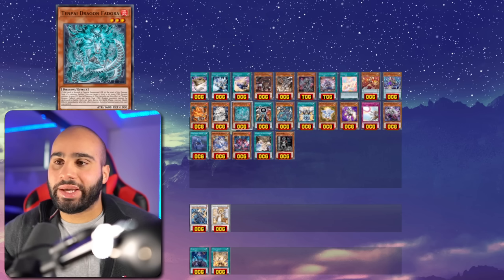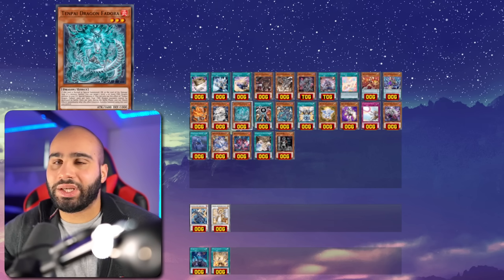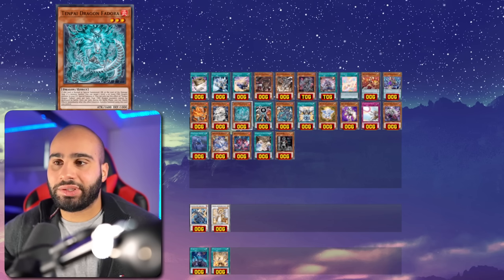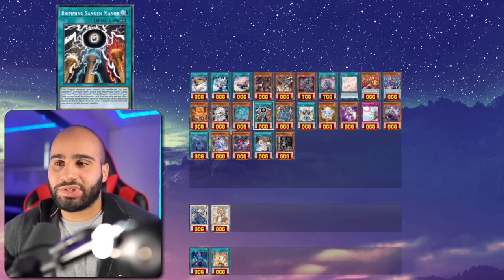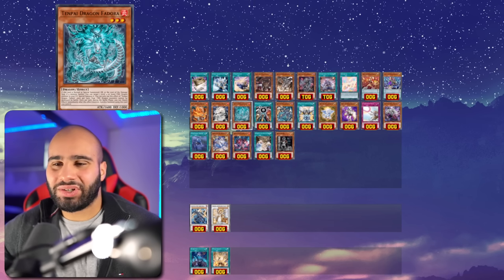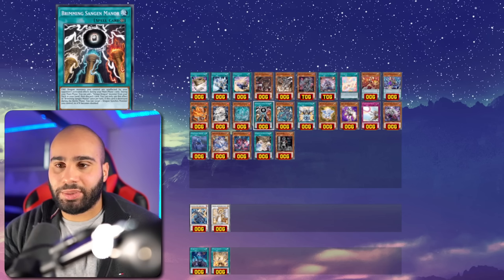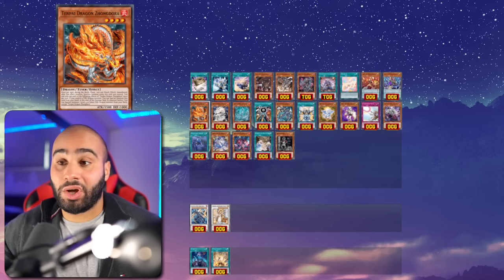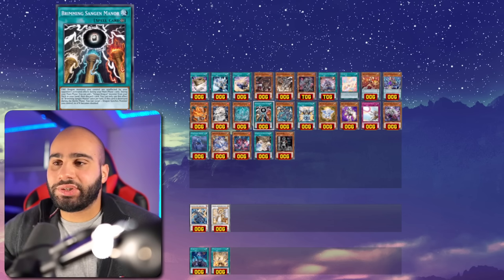Tenpai Dragon is clearly a very good deck, but high-level players aren't always considering it because it only has about two layers of play — you Normal Summon a monster, maybe have one extender, and if that doesn't work out you're playing a very weak deck by itself. Without the field spell your monsters look very vulnerable. It really thrives off catching people off guard, but if people know you're on Tenpai and make you go first, the best board you can make is Heretic Seal — pass. That's not great against combo decks like the fire decks, which will eat you for breakfast.